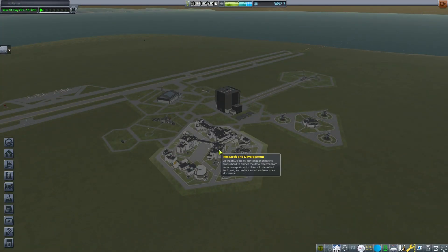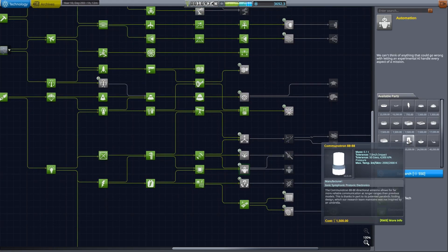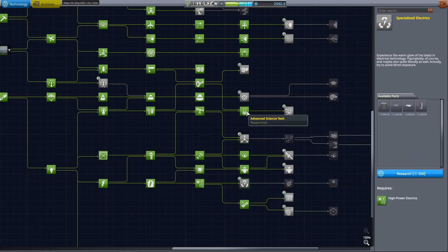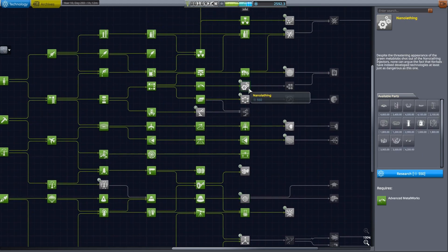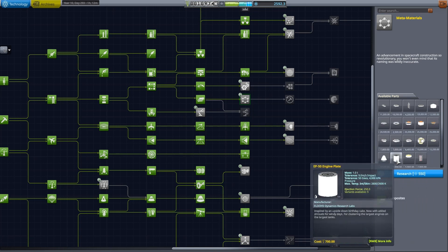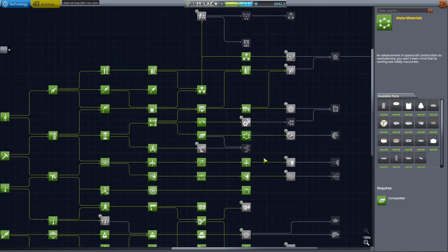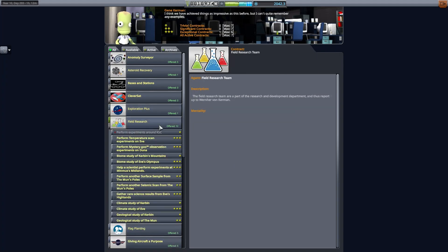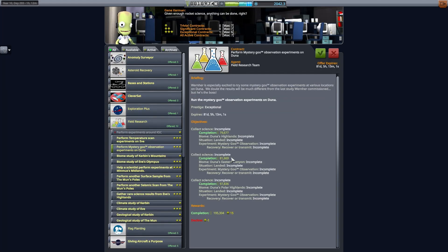This is Echo 3 and welcome back to our modded career mode discussion. I'm going to pick up a couple technologies here — some better antenna, some better probe core, and some 5-meter parts with the bigger fairing. Hopefully this will enable us to go on some further places with some bigger missions. Let's pick up a few contracts here.